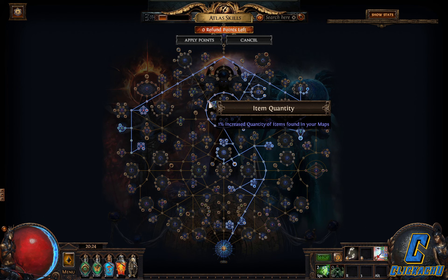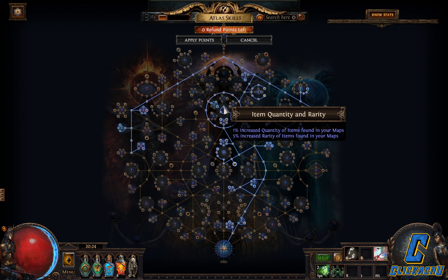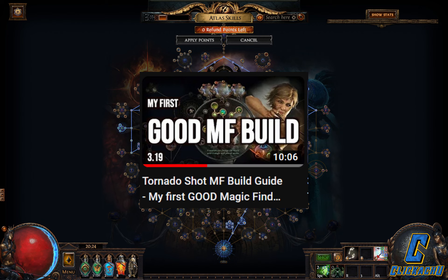I just buy some maps when I need them. And the last thing: the item quantity and rarity small points and the increased map modifiers small points. Please let me know what you think about it and what you would change to make it better. In the next video I will show the whole map gameplay with this setup. You can also check out my latest Magic Find Build Guide video, the link is in the description. Thanks and see you.